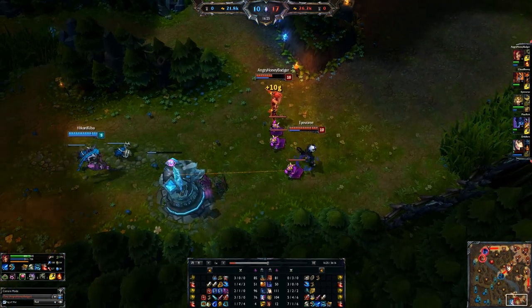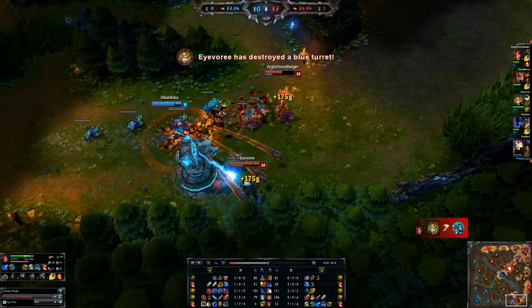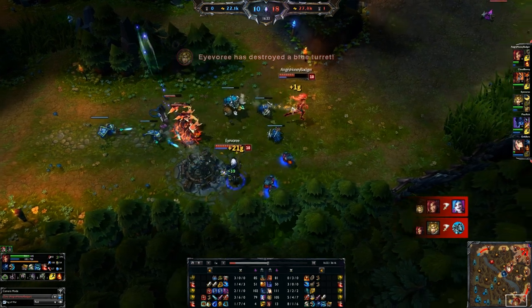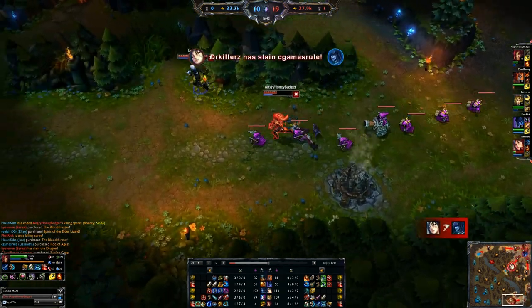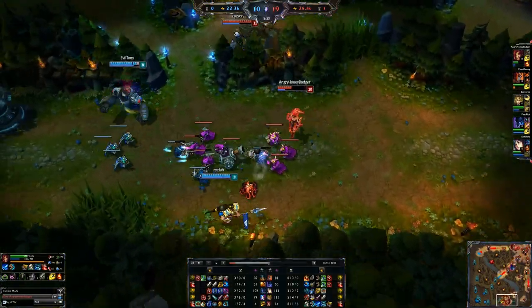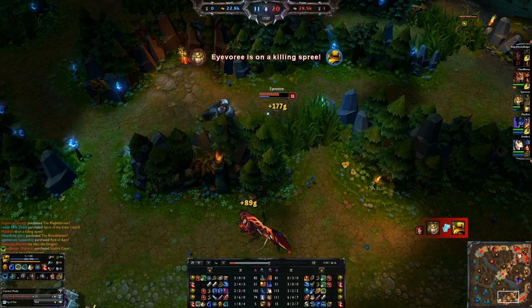Let's get to the build. We're building Frost Fang which eventually builds into Frost Queen. And here's another bad play by them — Jinx, if your tower's going to fall, why would you sit by it with two people who have been killing you? Just run away. It's not worth giving the enemy team all that gold and then feeding a kill.